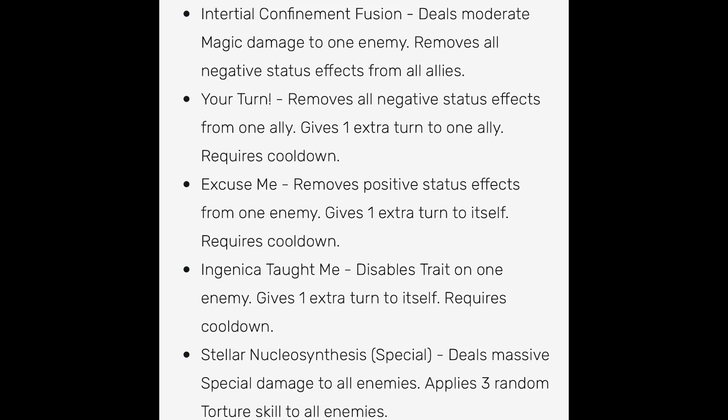Next we have Ingenica, which disables the trait on one enemy and gives one extra turn to itself. This skill really shines against area dodge monsters like Rimblad, Helguddin, and O'Reilly. If you remove their trait they basically become defenseless — they can be stunned, mega frozen, possessed — and immunity to area damage or area control is basically removed. On top of that, it gives you one extra turn.